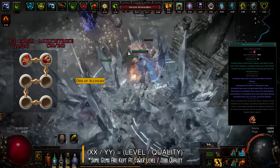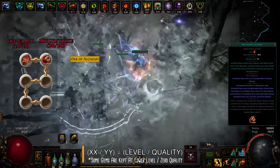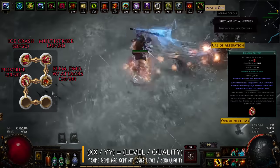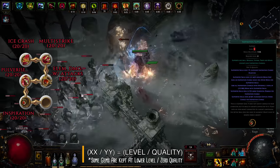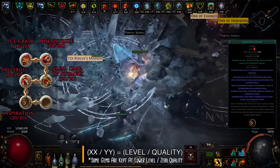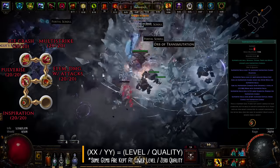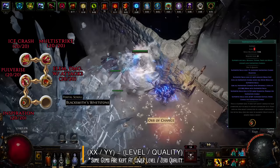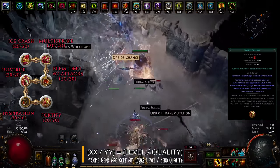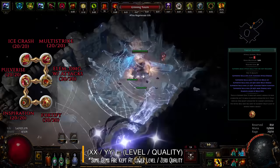First we have Multi-Strike — with this support, each Ice Crash repeats twice, dealing more damage each time, and it increases attack speed by a large margin, making gameplay feel silky smooth even with a slow weapon. Then Elemental Damage with Attacks adds a metric ton of elemental damage, followed by Pulverize, increasing area of effect and area damage. Inspiration is a really interesting support — it significantly lowers Ice Crash's mana cost, allowing you to reserve more mana with auras like Vitality or Precision. It also grants Inspiration charges as you spend mana, increasing crit chance and elemental damage; you can pre-generate these before a boss fight by spamming Ice Crash without hitting anything. Finally, the last gem is Fortify — while not the best DPS support, you gain the Fortify buff when hitting enemies with Ice Crash, reducing damage taken from hits by 20%.